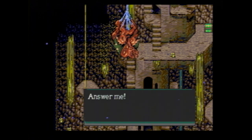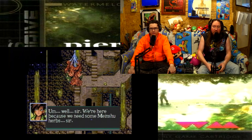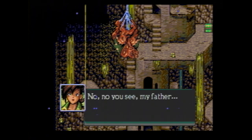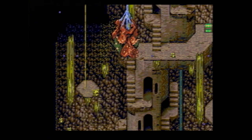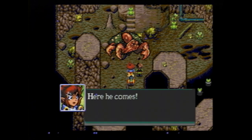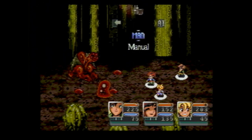'Well sir, we're here because we need some Menshu herbs, sir.' 'You steal from me and admit to it?' 'No no, you see my father—' 'Hostan, I don't think he's going to listen to you.' He looks like a turtle — a turtle crab. I wish I would have saved. I did save when we got into the cave, but — all right, boss mode now.